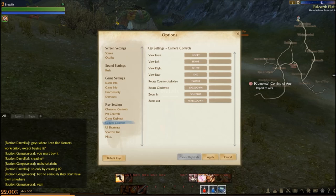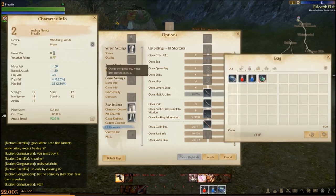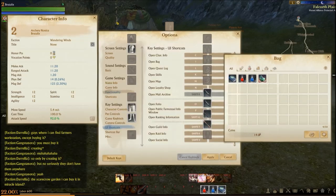Camera controls: view front, left, right, rear, counterclockwise, clockwise, zoom in and zoom out. UI shortcuts: character info is C, open bag is I, open quest log is L, open skills is K — that's nice, I'll have to check that out. Open map is M.